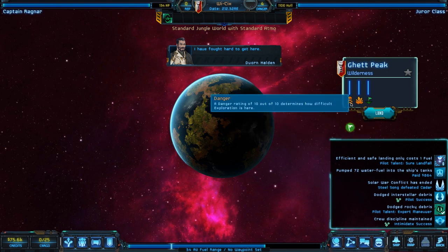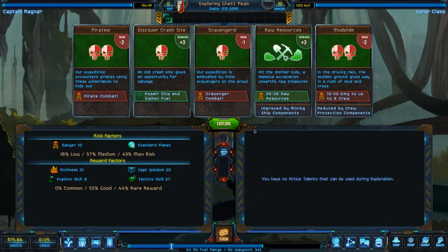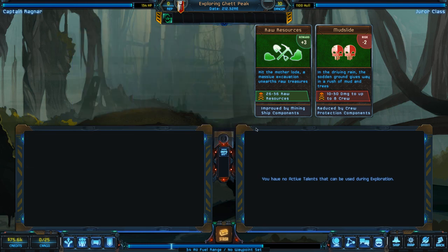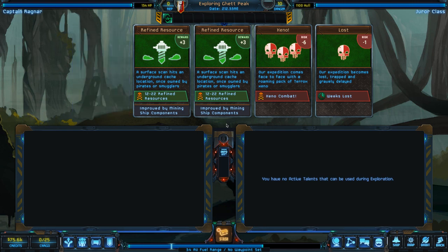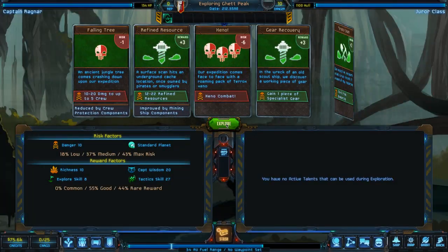High danger — 10 out of 10. High richness. What have we got here? A bunch of combats. Let's go for it — easy enough if we do get the combat. Raw resources is kind of meh. Duranium. Xeno combat. Let's do it. Give me the Xeno combat. We just lose time. That's too bad.